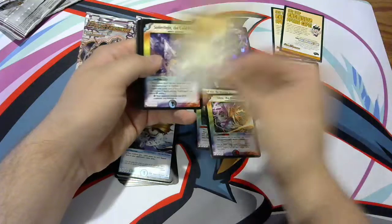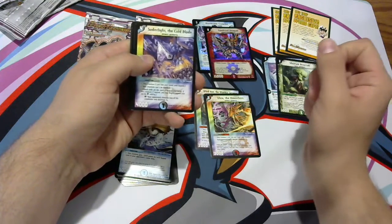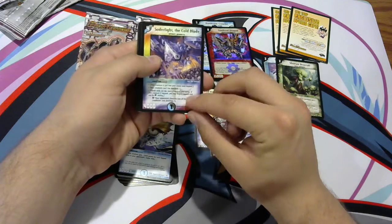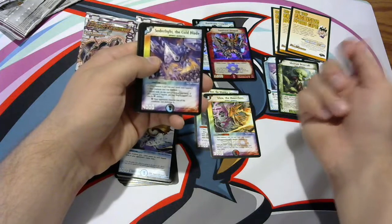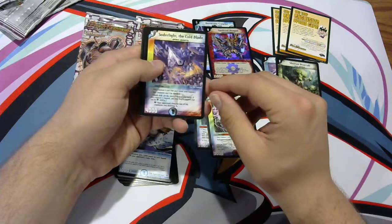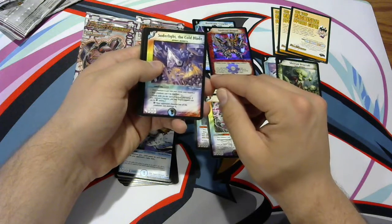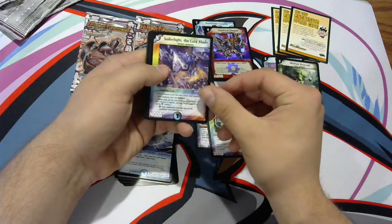Another promo card — Sodor Light, which is another thing they introduced in this set. This has the Silent Skill ability. Silent Skill is when the creature gets its ability when it's tapped on your opponent's turn, or when it's tapped at the start of your turn. So if it's tapped to start your turn, you can leave it tapped and get an effect. This one has the effect of Proclamation of Death — your opponent chooses one of his creatures and destroys it, which is pretty great.